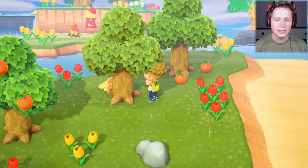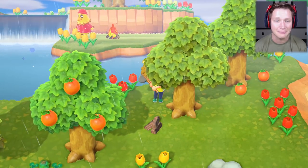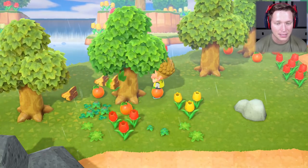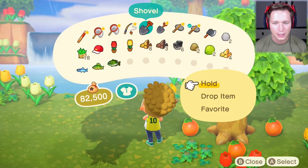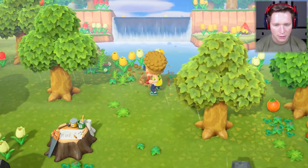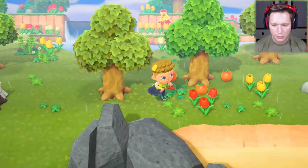I realize it's RNG but I'm a little upset that we got another island with the same fruit. Getting different fruit is so important - I want to get something besides oranges or cherries. I want to be able to start up our little fruit farm, the sooner we get there the better. Unfortunately it just hasn't been working out for us yet. I'm gonna grab these white tulips, these are pretty.